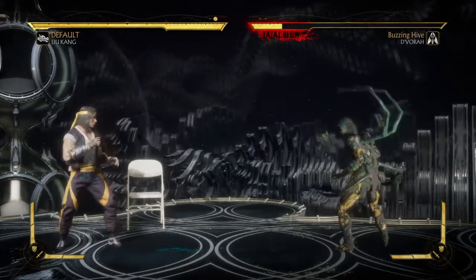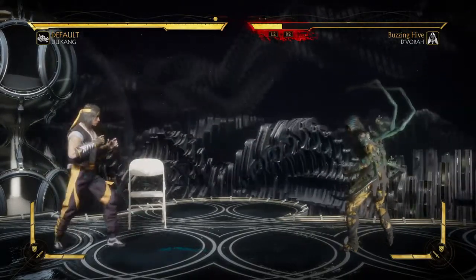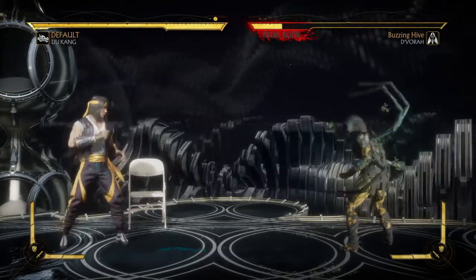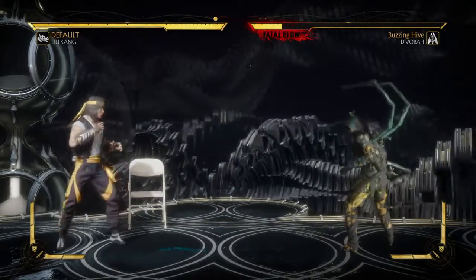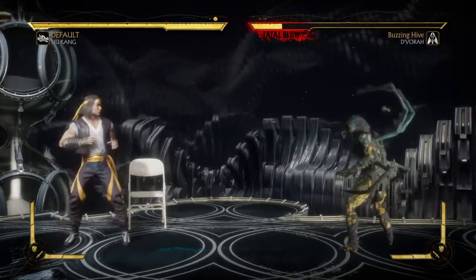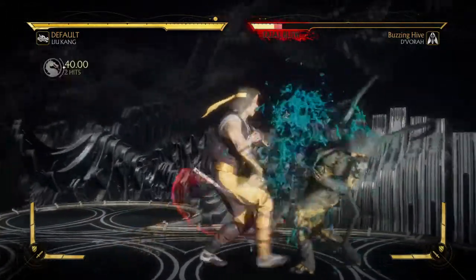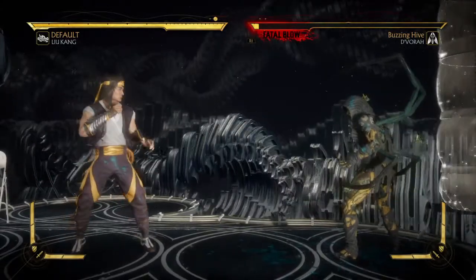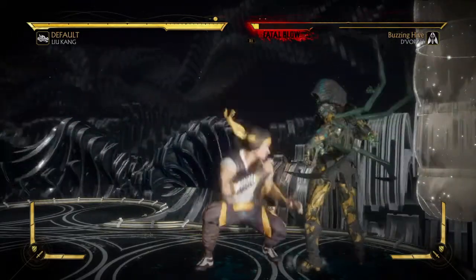There is another option which is three: once you press down, back, four, you can press three and he will do low-hitting nunchucks, but you don't need that for this. The requirements for the Chosen One brutality are: number one, do the Dragon Fire special move; number two, do the Nunchuckle Flurry; number three, finish the match with a Nunchuckle Flurry; and number four, hold forward on your controller while doing the Nunchuckle Flurry to activate the Chosen One brutality. If you got it, let's do it. If not, just rewind the video and drop me questions in the comments.